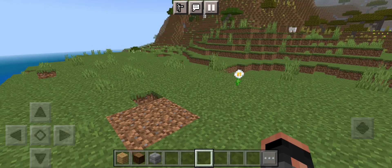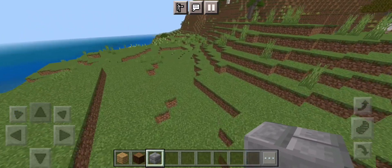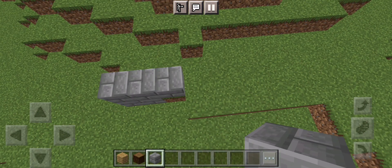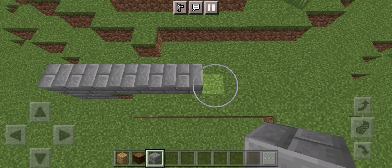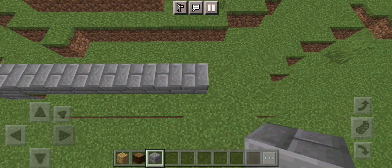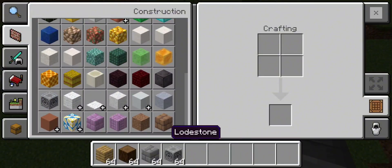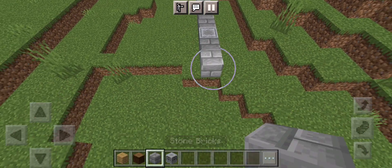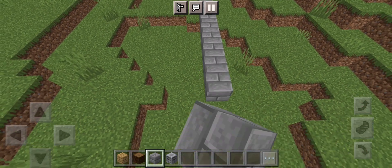Now let's get into the building process. The first thing we're going to want is a strong foundation. I'm going to build 10 blocks, then have an extra block for separation, then go 10 more blocks — so 1, 2, 3, 4, 5, 6, 7, 8, 9, 10.